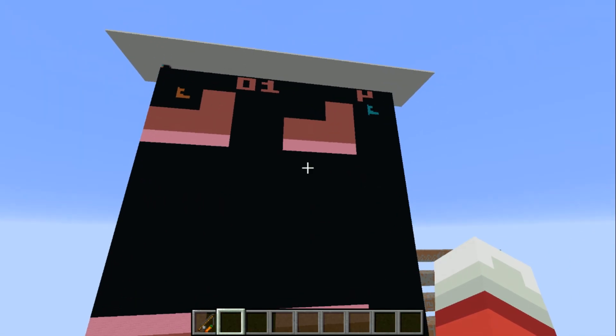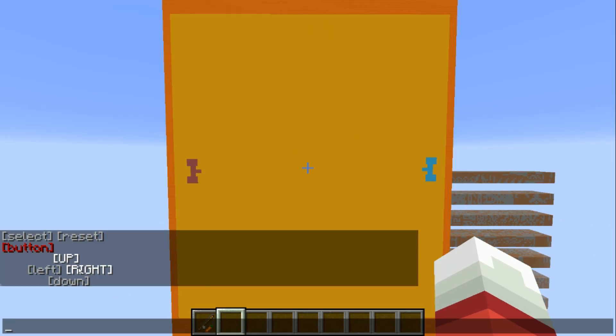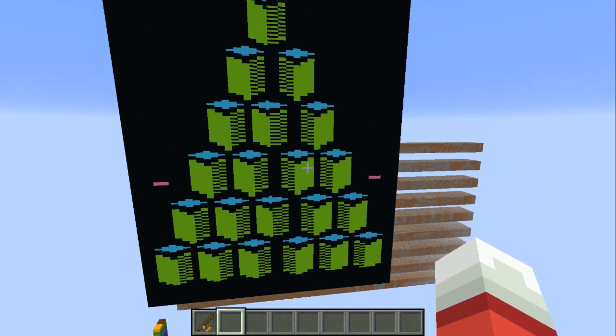Warlords has some render issues, but the game only works with a paddle controller anyway, which I didn't implement. Combat seems to work mostly correctly, but it's a two-player game and I've only hooked up one joystick. And finally, Qbert renders the blocks, which looks neat, but the game never actually starts.